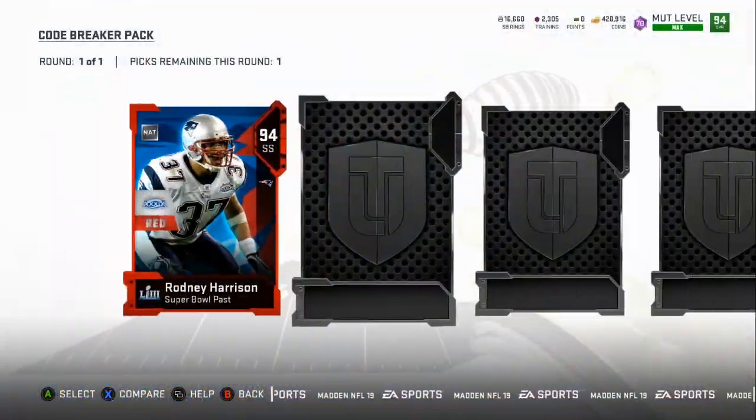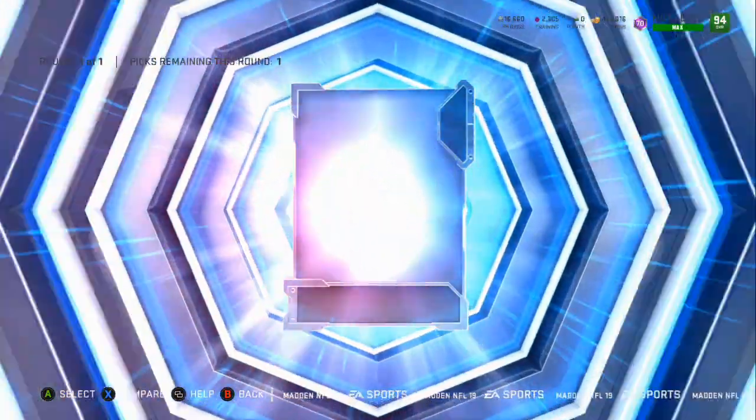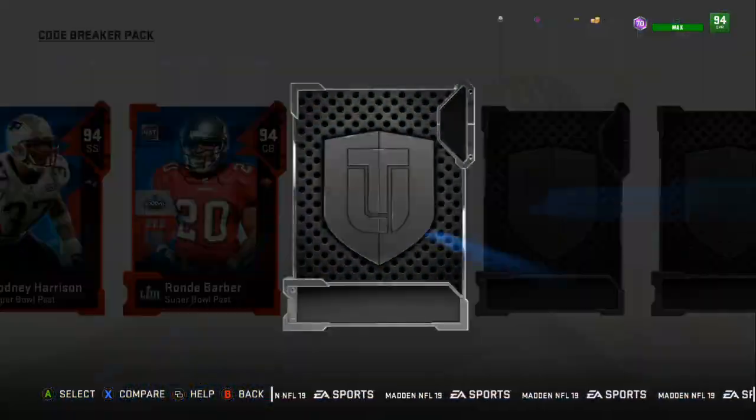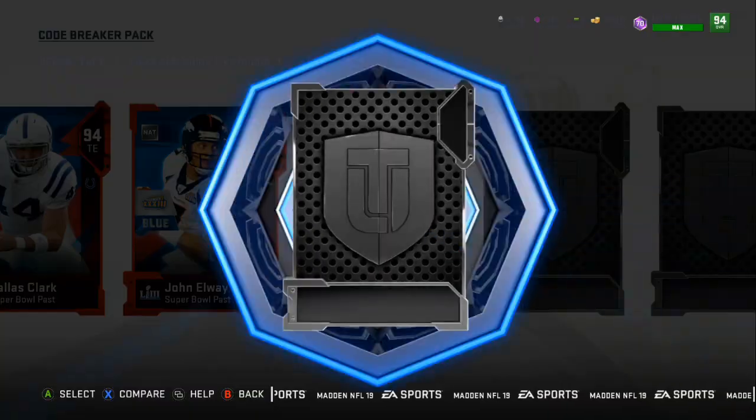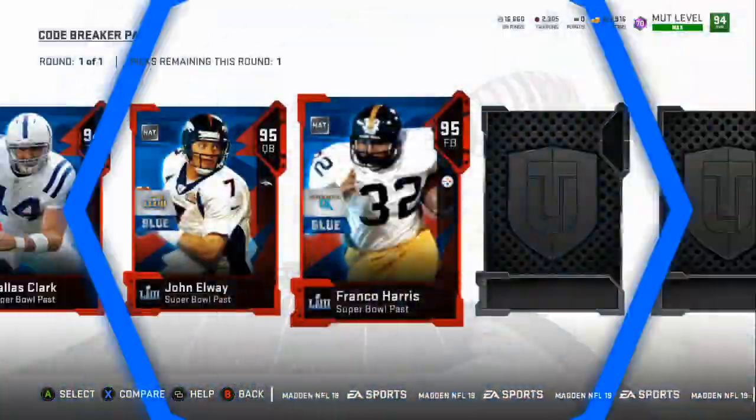Right now on the video you can see a 94 Harrison — just going through the cards. Everybody in the Super Bowl pass is in there: 94s and 95s. You can use them as a quick sell for Super Bowl rings.